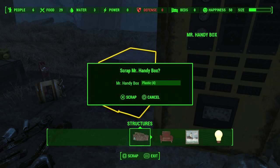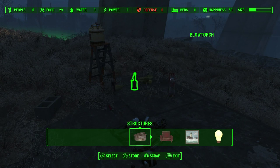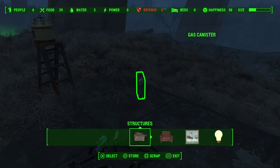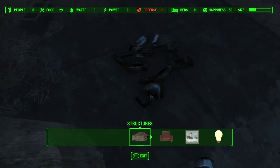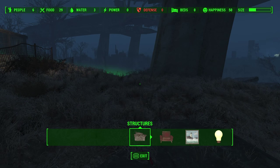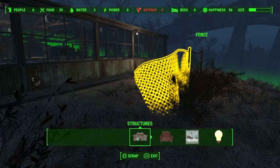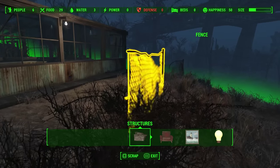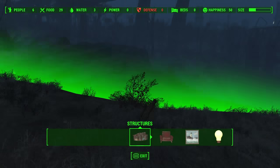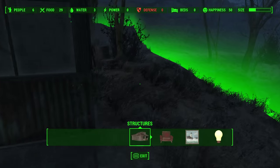I'm going to clean up the whole area of my newly found settlement here. Yellow is garbage or scrap, and green is things you can still use. So I'm going to scrap that fence.